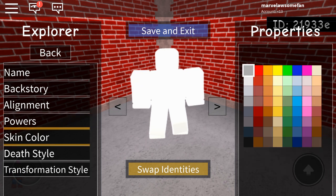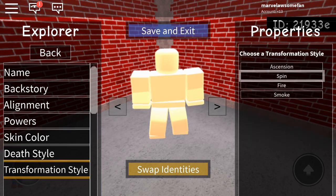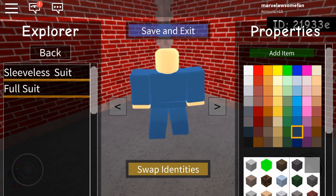For her skin color, I just recommend this peach color — I think it actually looks pretty accurate. Death style and transformation style don't really matter. Now you're just gonna give her a full suit and make it the third darkest blue, because that's the most accurate color in the game.